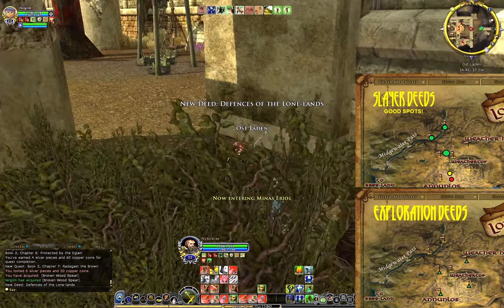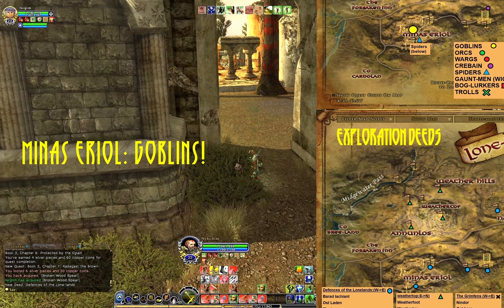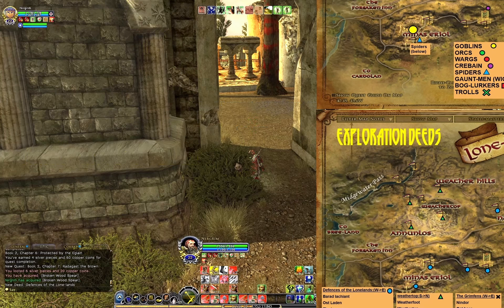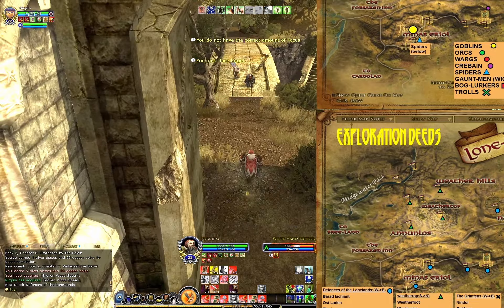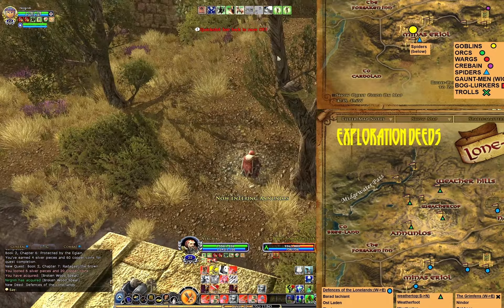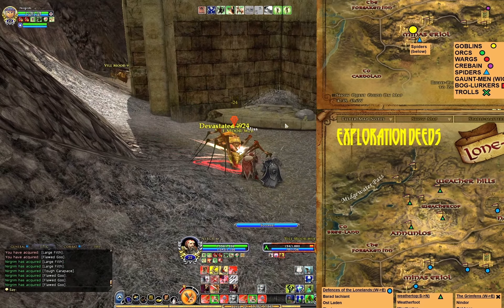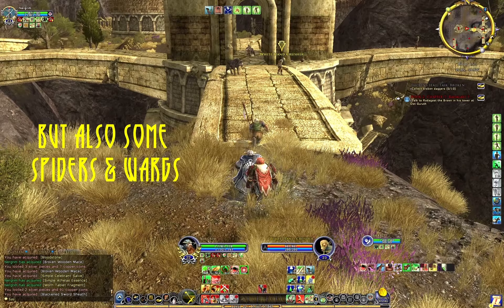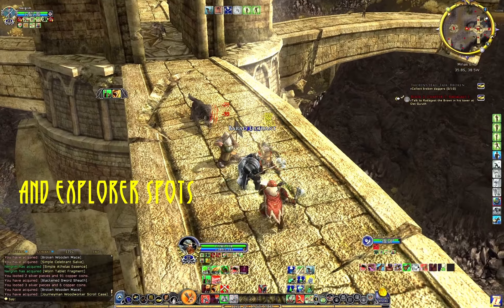Here you can see Warmaster Osul, the big fat orc we killed. Then in Minas Aerial you get the Defenses of the Lonelands deed, and you can also slay your goblins here. This is the only place where you have both elites and ordinary goblins. You also have some wargs around Minas Aerial, and of course elite spiders too — though this is not the spot I would go for spiders. That will come up later.